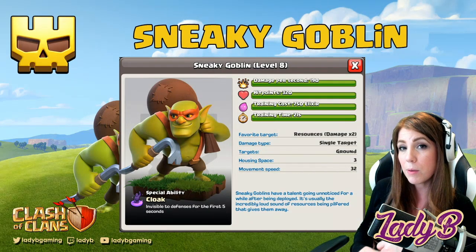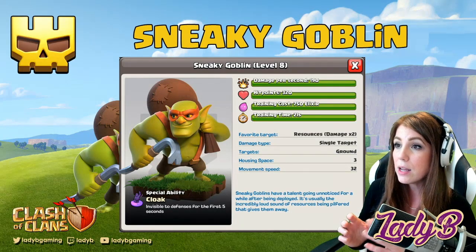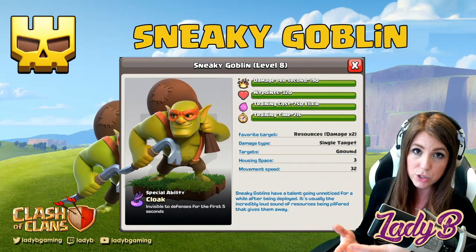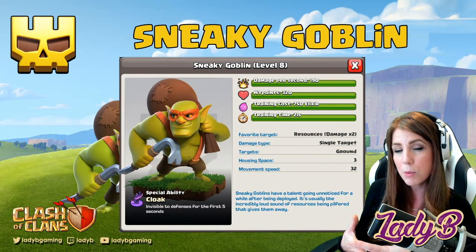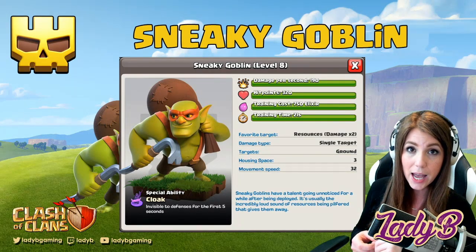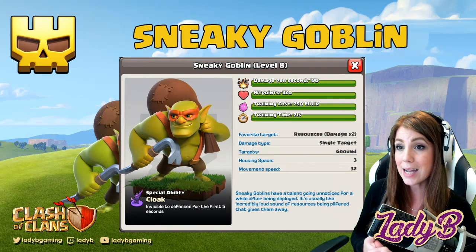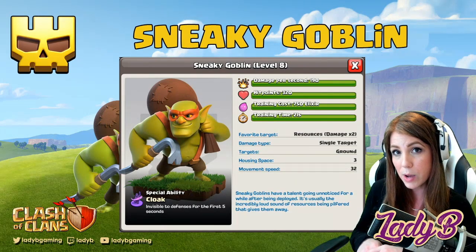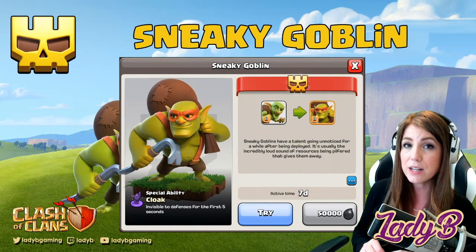The resource damage stays exactly the same — he does two times resource damage, and his favorite target is resources. Housing space increases from 1 for a normal Goblin to 3 for the Sneaky Goblin. His movement speed stays exactly the same, but you do get that special cloak ability, so you can drop him and get more value out of him as he goes unnoticed by defenses.